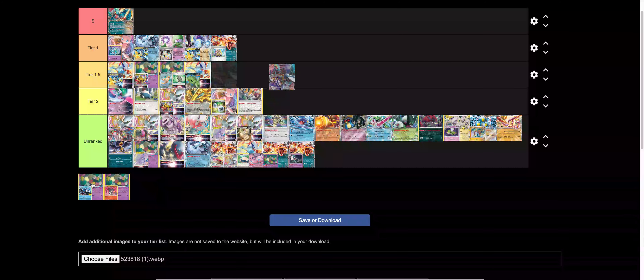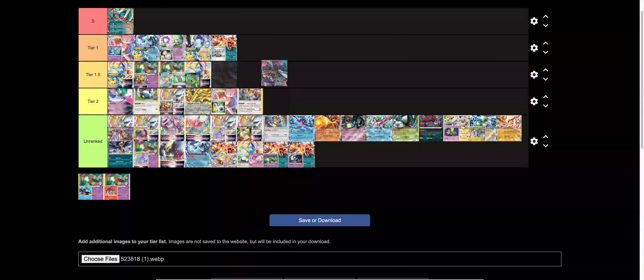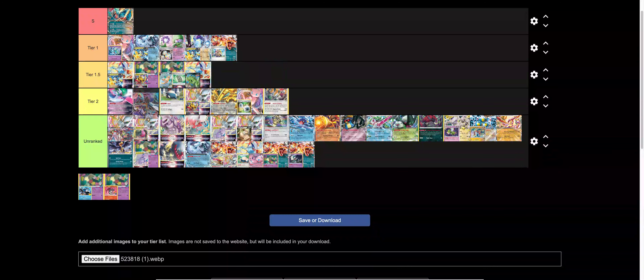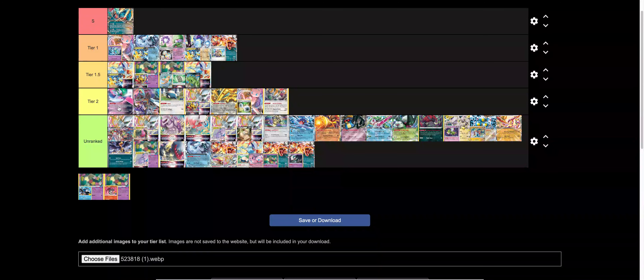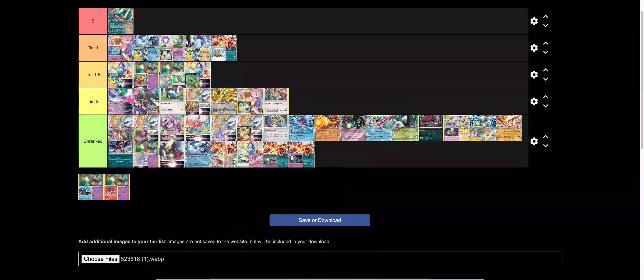Iron Thorns and Talonflame is probably still okay. Roaring Moon's probably a really bad matchup actually, so let's just put this in tier two as well. I feel like if you want to play Iron Thorns and Talonflame, Valiant Iron Thorns might be better. But with Iron Thorns and Talonflame you could play Artazon, which is potentially worth it — but other than that, I don't know, Iron Thorns and Talonflame might just be a little bit better.